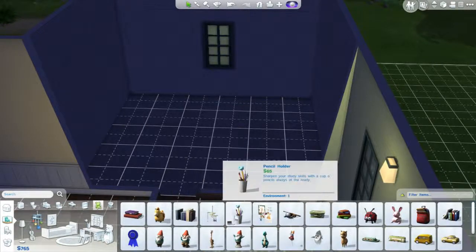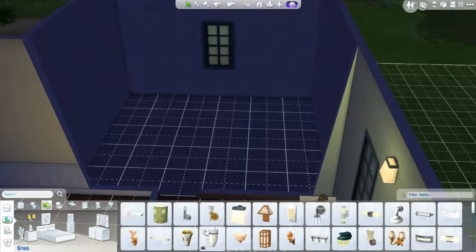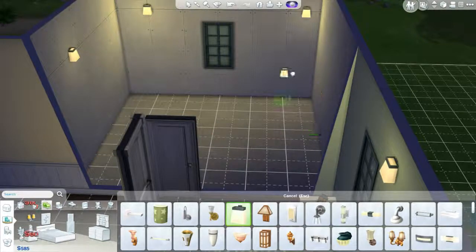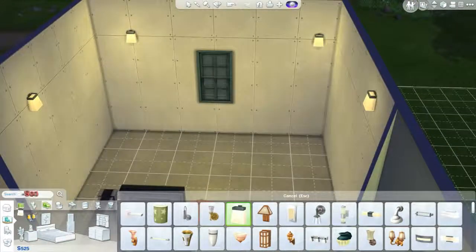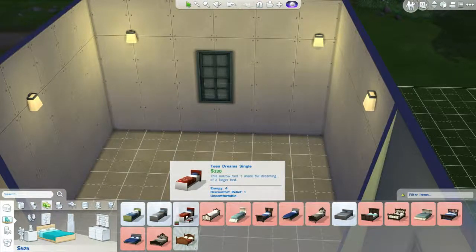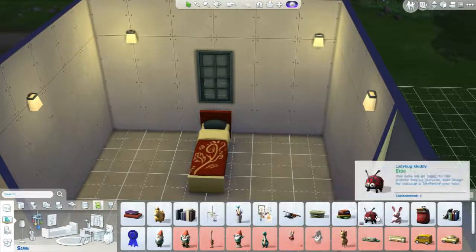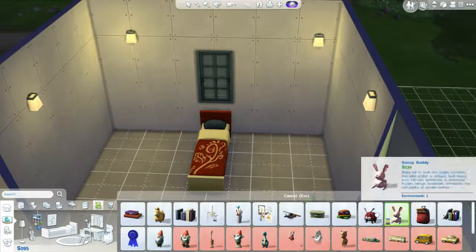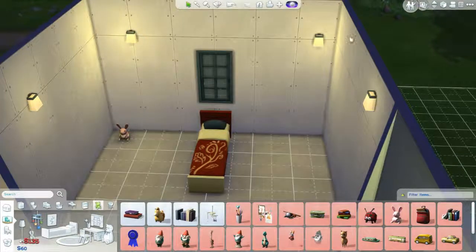Let's just throw some lights in. I'm wasting so much money. Let's go ahead and get him a bed. I'm guessing this room is gonna be red. Let's go get him one toy. I don't want to spend too much money, so let's just do it like that. Okay, that's his room for right now.